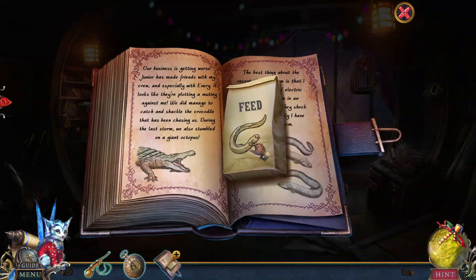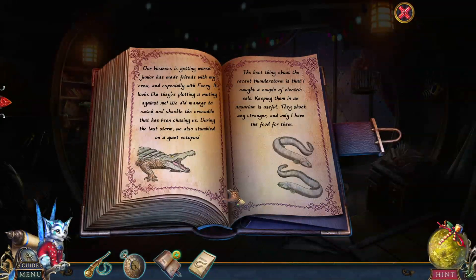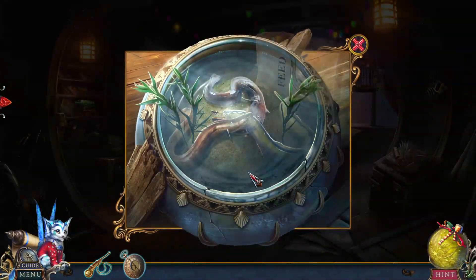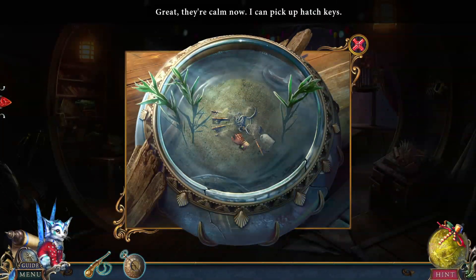Feed! We're gonna feed the eels? Our business is getting worse. Junior has made friends with my crew and especially with Avery. It looks like they're plotting a mutiny against me. We did manage to catch and shackle the crocodile that has been chasing us. During the last storm, we also stumbled on a giant octopus. The best thing about the recent thunderstorms is that they caught a couple of electric eels. Keeping them in an aquarium is useful — they shock any stranger and only I have the food for them. Well, not anymore. I like how there's a crocodile in this, of course. They are pulling out all the stops for this whole Peter Pan shenanigans here.